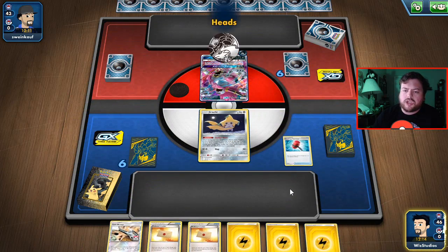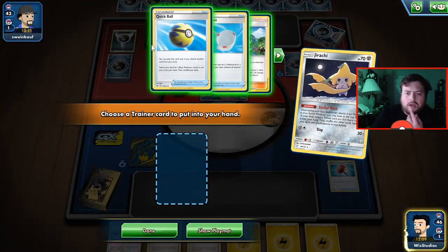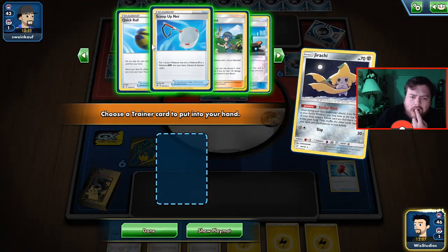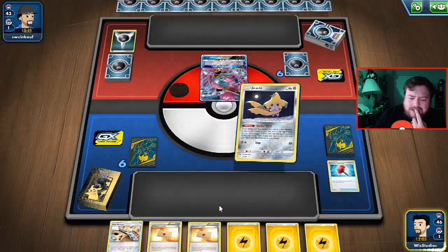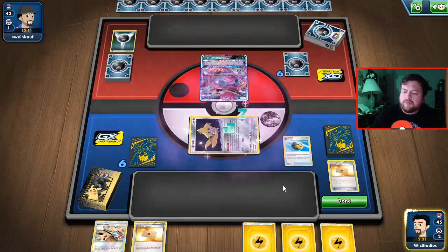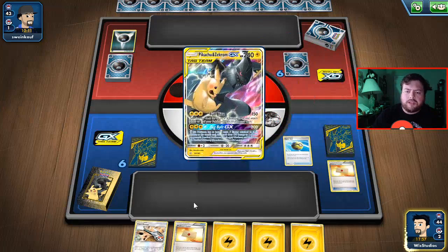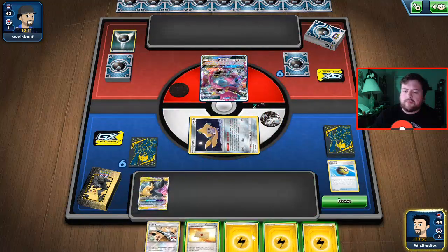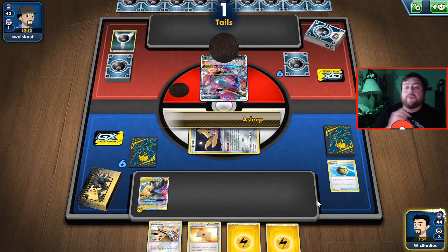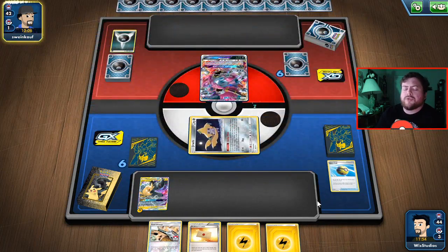Let's go ahead and go for a Crushing Hammer — get rid of that energy off of them. I think a Quick Ball would be best. We'll go ahead and play our Quick Ball, get rid of a Professor's Letter since we already have one, and get ourselves a Pikachu and Zekrom because we really want to set up Pikachu and Zekrom as quickly as we can. I'm still on the lookout for a Max Elixir to put into this deck because that would be very useful for a quick setup for Pikachu and Zekrom or for Raichu and Alolan Raichu.